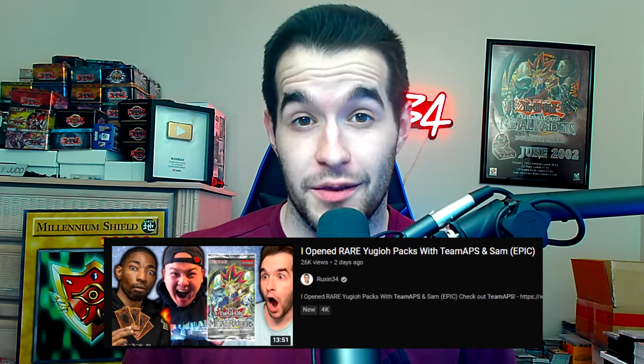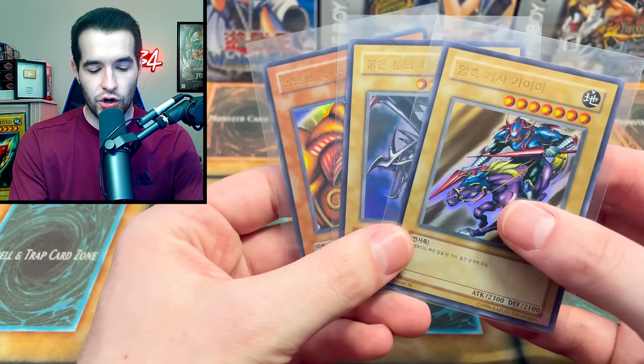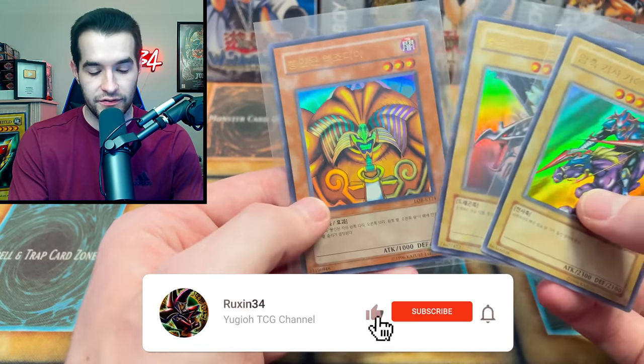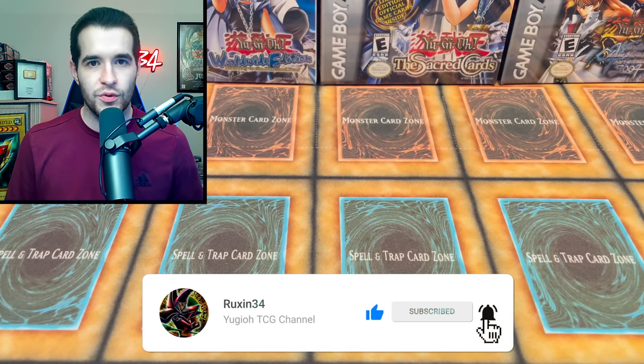Today we're opening a pile of legacy blisters. We're back with another epic video - we're gonna be opening more legacy blisters because we've been on a cold streak. We haven't pulled a ton of stuff except when we pulled Blue Eyes Toon with Sam and APS. That was cool. But first we have a giveaway: I'll be giving away these three cards - Korean ultra rares from Legend of Blue Eyes of Exodia. All you have to do is like this video, be subscribed, and let me know what you want to see from these blisters.